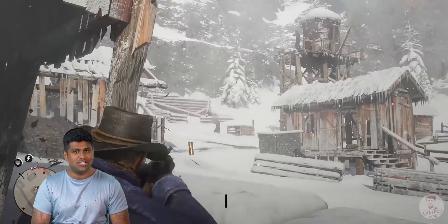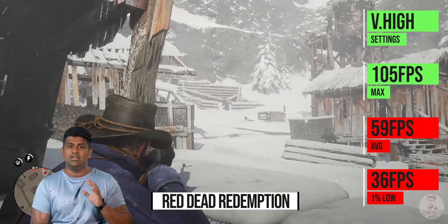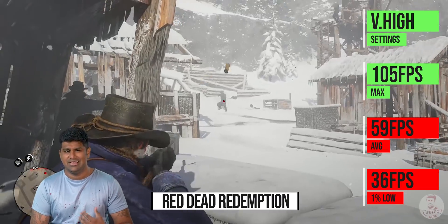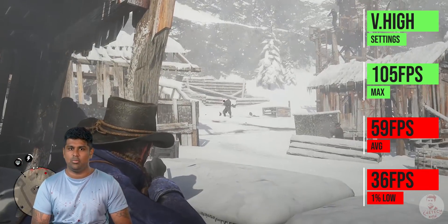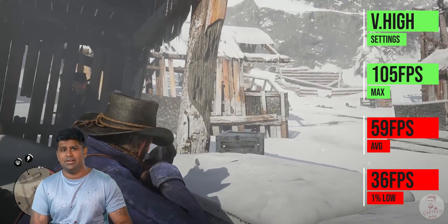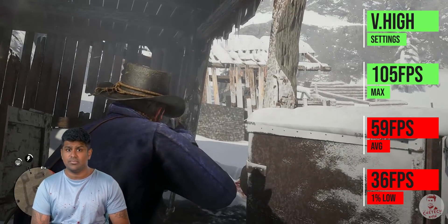Let's go to Red Dead Redemption 2. With graphics maxed out, the average is 50 FPS and the 1% low is 30 FPS. Red Dead Redemption 2 is not well optimized for PC.